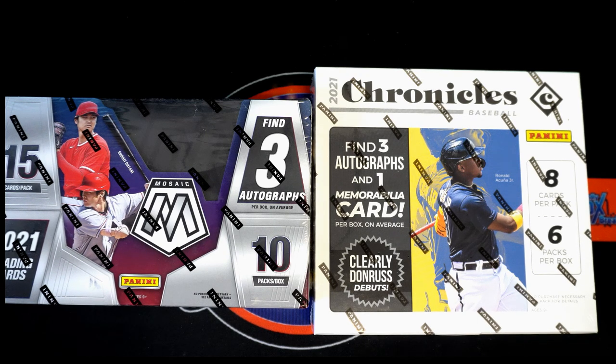All right, we've got a two-box mixer — this is mixer 211. We've got a box of Mosaic baseball and a box of Chronicles baseball. At the end we've got a random: everybody's name on the list. We're going to randomize seven times — first, second, and third are each going to get a $50 gift card. First things first, let's get in on the break. I'm going to add our list of names to the screen with our teams. Since this was pick-your-team, there's no need for randoms.